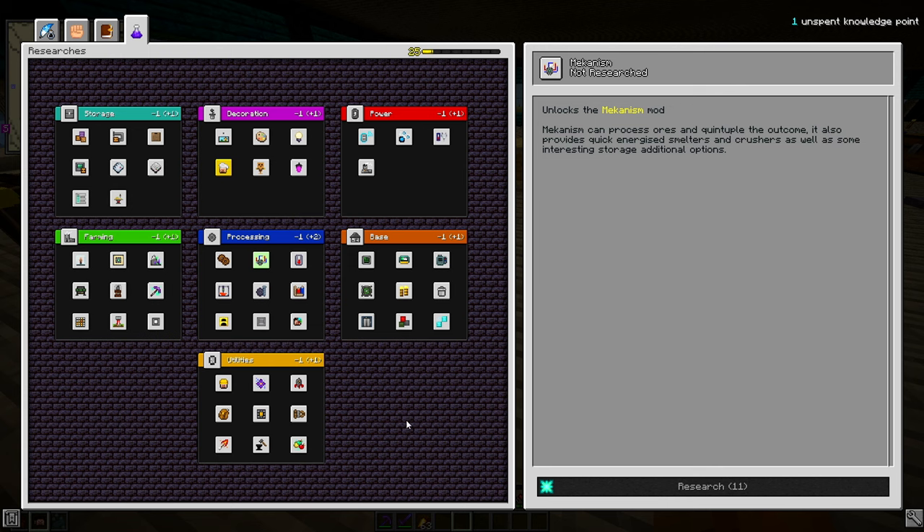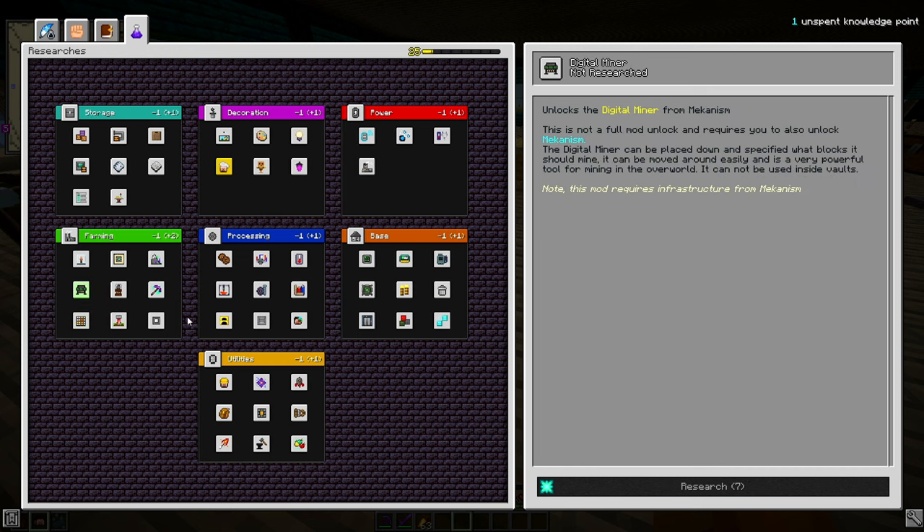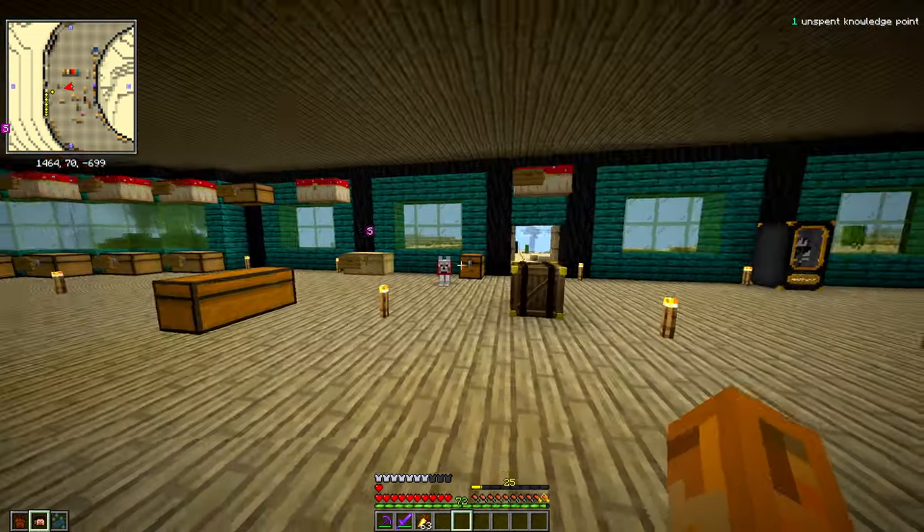I really don't know which mod to get right now. Mechanism is recommended but costs 10 points and we only have one. Waystones is calling to me because I'm lazy and want to fast travel instead of flying everywhere. I also wouldn't mind backpacks for more storage in vaults. There's also the vault blacksmith which will come in handy as vault gear starts spawning in chests. For right now I'm not going to pick anything - maybe you guys can debate it in the comments and let me know what I should pick with the one point we have.